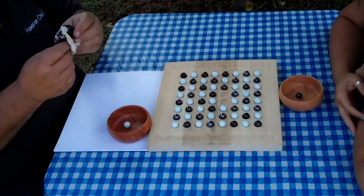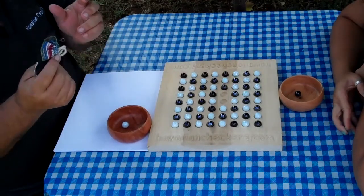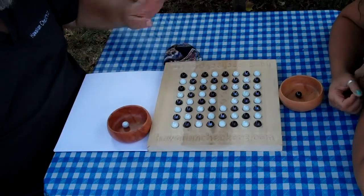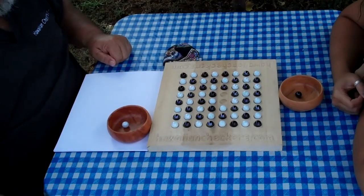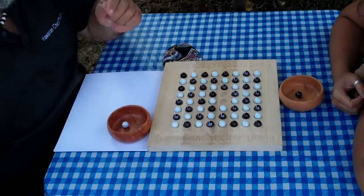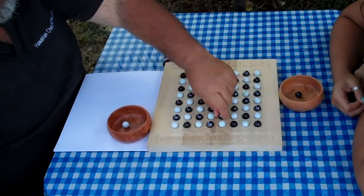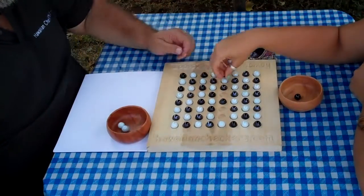We're going to use this Ili bag as our rudder, to help us know whose turn it is. It's my turn, so the bag is on the right side. Now black can jump — has to jump over the white into an open space. Then I slide it across.